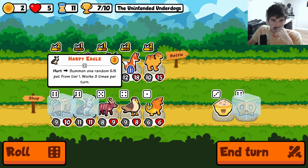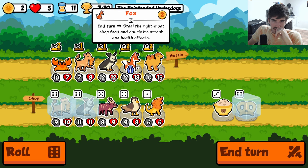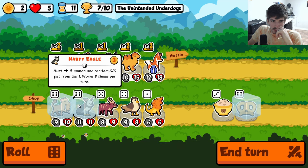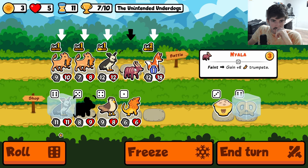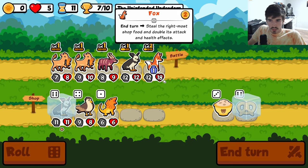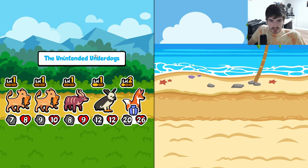If we ditch these two, we could get plus 8, plus 8 on our fox. That might be worth it, actually. We'll be at 6 gold — we could actually purchase both of these. Full send, why not. We'll actually grab the Nyala, though. I think Nyala is slightly better here so we can get some more stats on the harpy, get the level up next turn. So yeah, we're going to be front running a big boy fox here. Plus 8, plus 8 — that's so good. That's so strong.